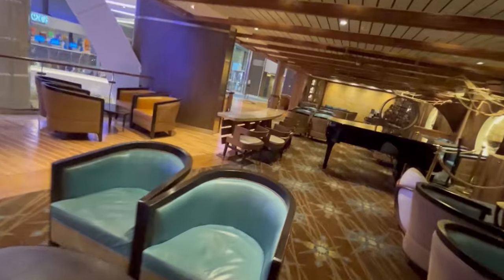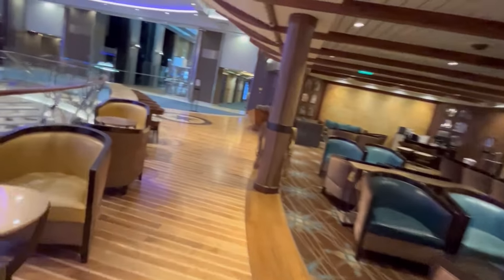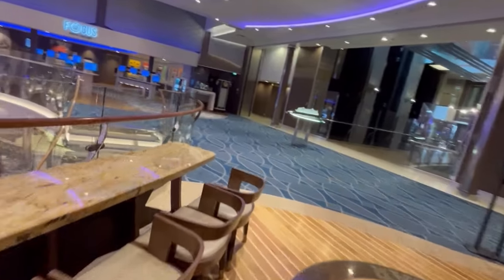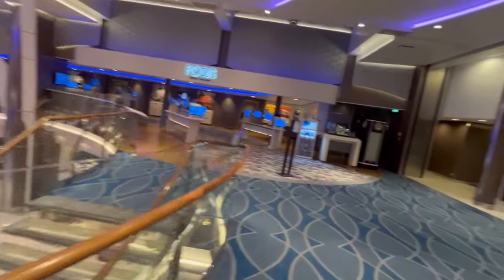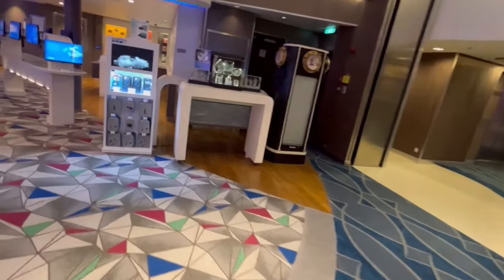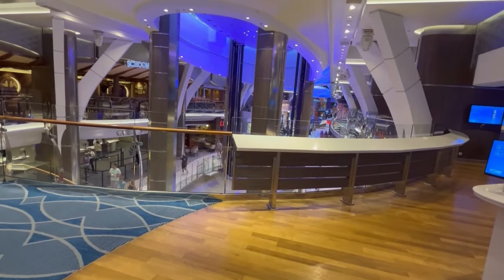Across the way in the aft of the ship, you have the Focus photo gallery kiosk — swipe your card to check out your onboard photos. You can also buy photo-related items like GoPro accessories. Heading forward, we have the Vitality Spa and Café.